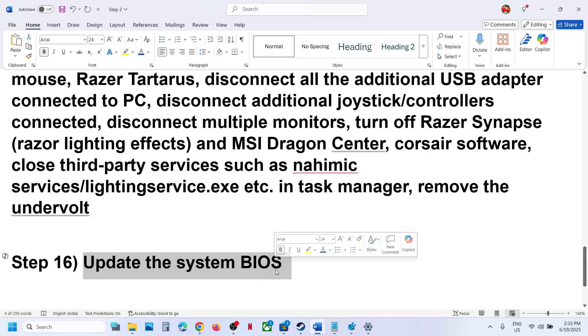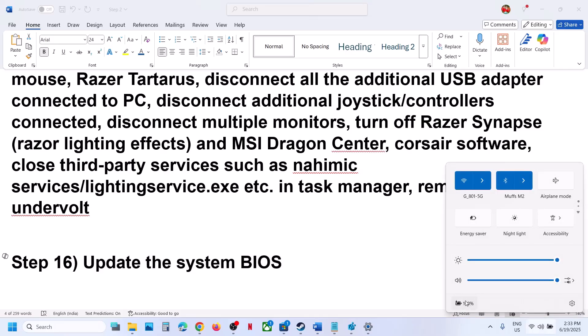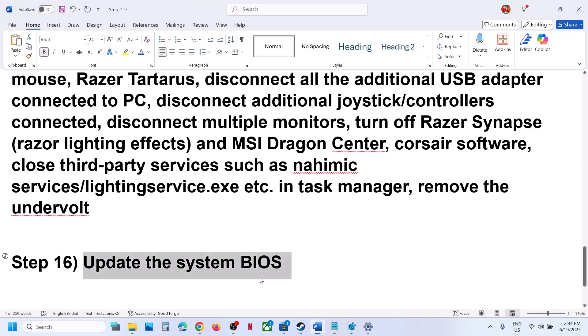The next step is to update the system BIOS. Go to your system manufacturer's website — Dell, Lenovo, or whichever brand you have — select your model number and install the latest BIOS. For laptops, make sure the battery is above 10% and the AC adapter is connected. During the BIOS update your system will restart — do not unplug the power cable. After the update, log into the computer and launch the game.